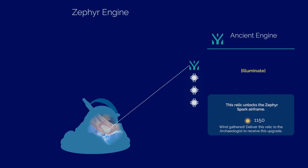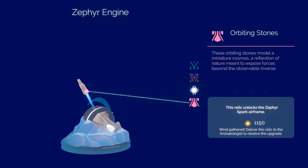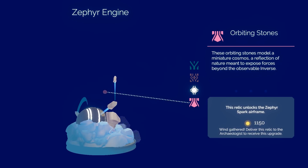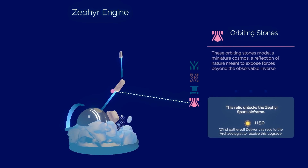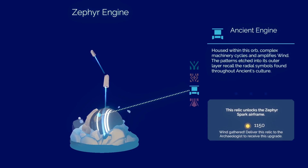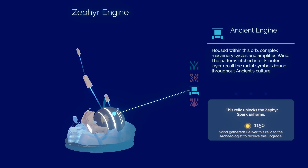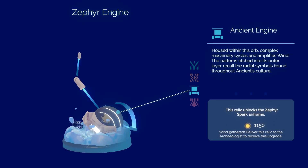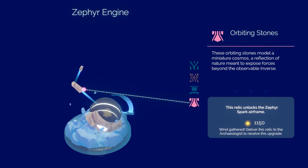Ancient Engine — this unlocks the Zephyr Spark airframe, so we can turn it on. Orbiting stones model a miniature cosmos, a reflection of nature beyond, meant to expose forces beyond observable inverse. And housed within this orb, complex machinery cycles and amplifies wind. The patterns etched into its outer layer recall the radial symbols found throughout the ancient sculpture.